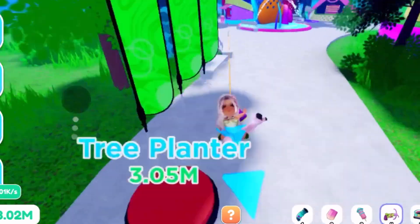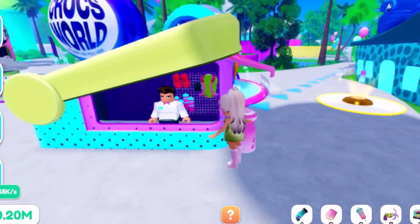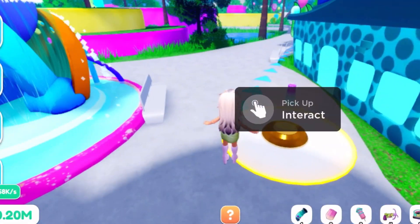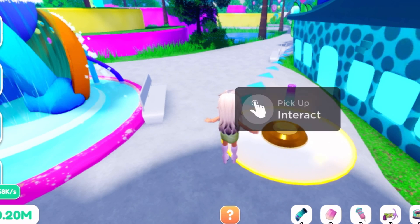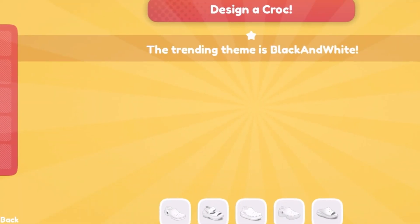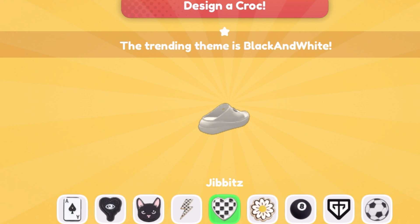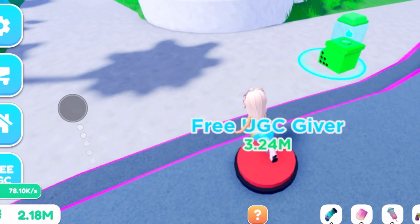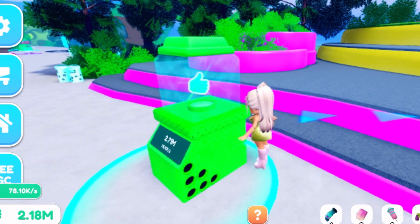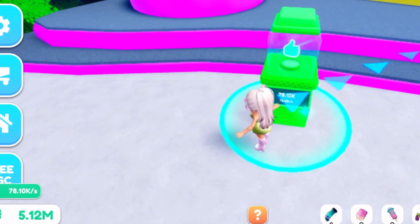We can try to grapple down there — close it real fast and you should jump up. That's better than walking all the way there. This little Ferris wheel is so cute. We just opened another design croc — these are cool, I love them all. This makes me want to get a pair of Crocs. We got 1.95 million.